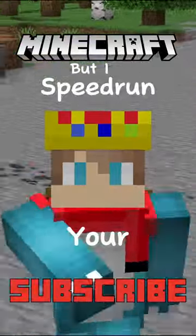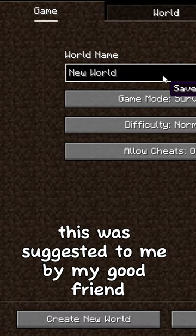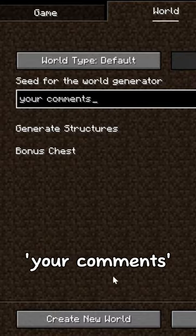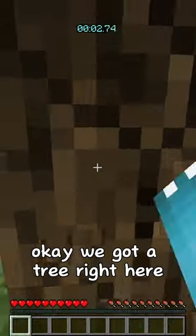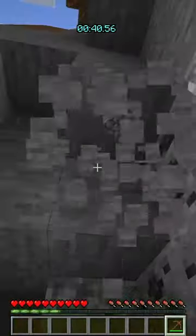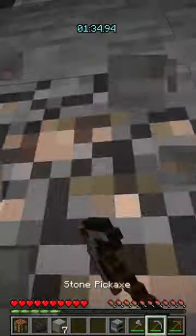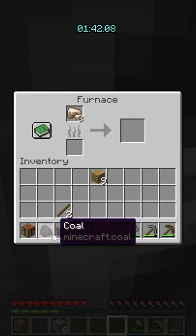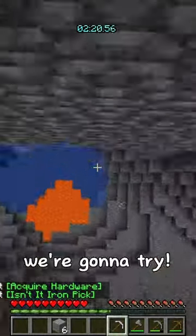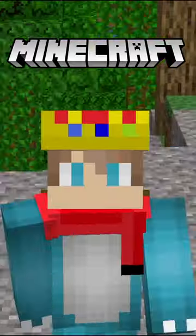Done. Minecraft but I speed run your comments - this was suggested to me by my good friend, and we're speed running literally your comments. We've got a tree right here, there's iron and coal - perfect. Axe into furnace. Oh, this looks like it's perfect for me. Iron pickaxe acquired. Can I make that jump? We're gonna try - we got it! Diamond - done!